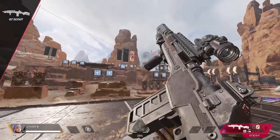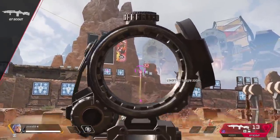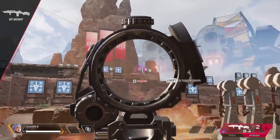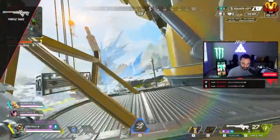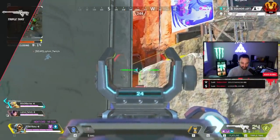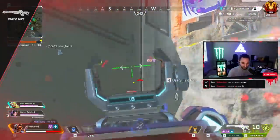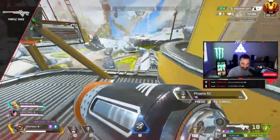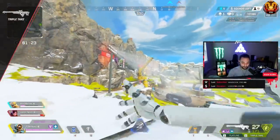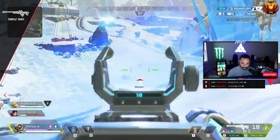Now for the Care Package marksman rifle, the Scout. The tip here is that the ammo can be very deceiving — you only actually have enough for 6 reloads. So pick your battles wisely and don't waste ammo trying to thirst somebody. And the last marksman rifle is the Triple Take. The damage is split between the pellets, so at longer ranges take the fire rate hit and make sure to be choking the gun each time to get full damage. Spamming shots without choke means you aren't getting full usefulness out of it.